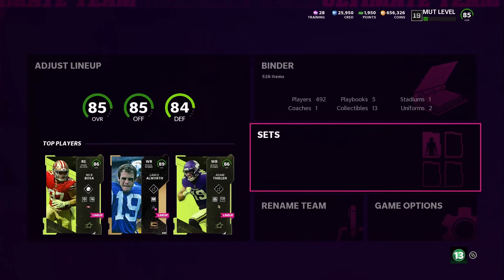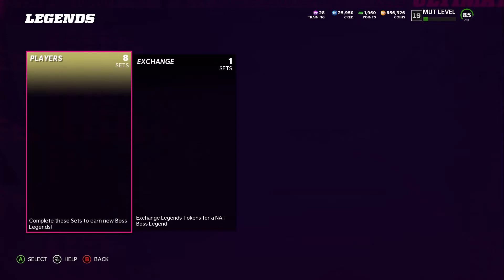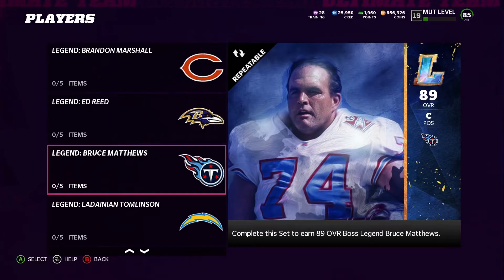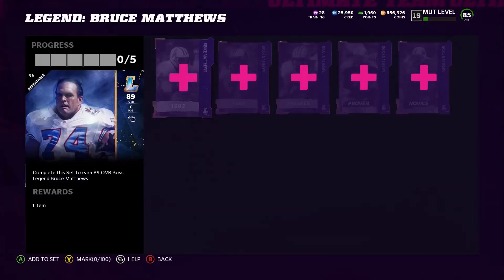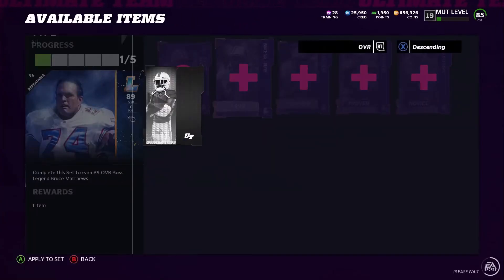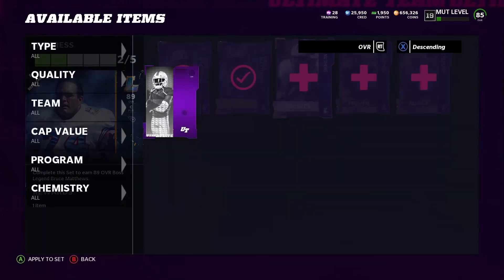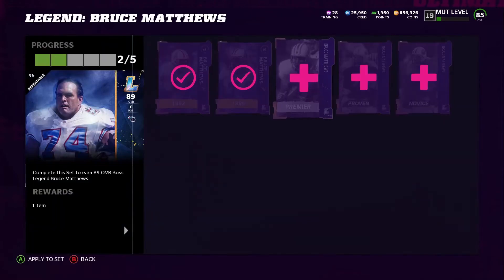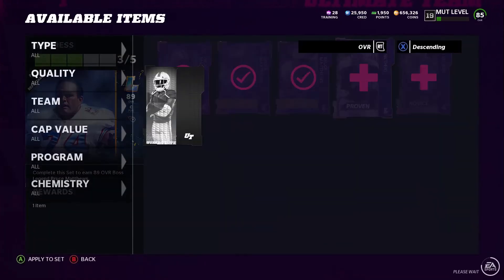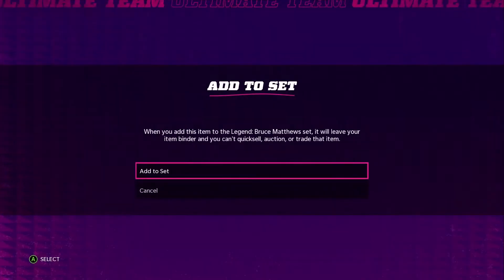In order for me to add the center, I already bought all the pieces, so I'm going to go to this legend set and find Bruce Matthews. I gotta add him in one at a time - it won't let me add them all at once. Three of these pieces I was able to get because I opened packs, so I already had three of them. All I had to do was get the other two pieces in order to complete the set.